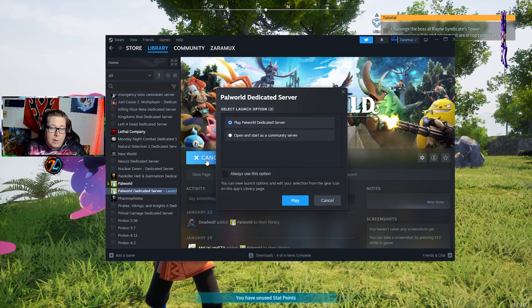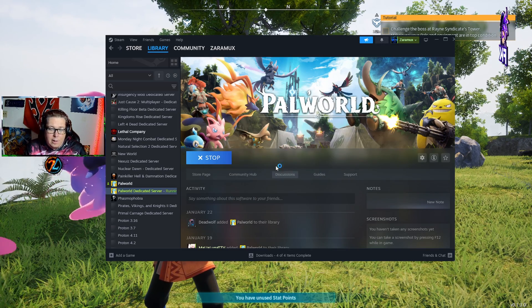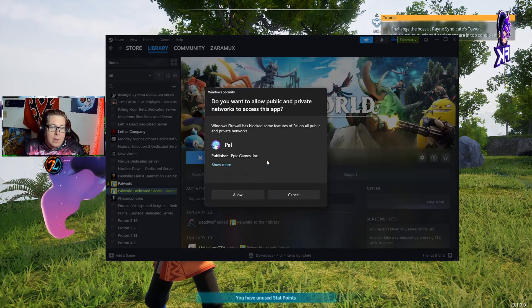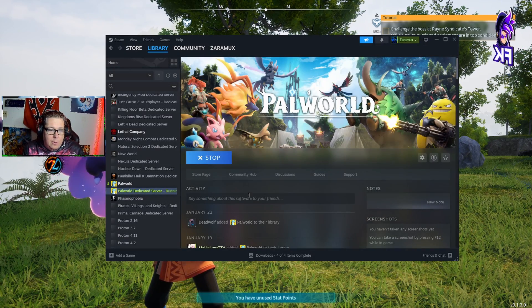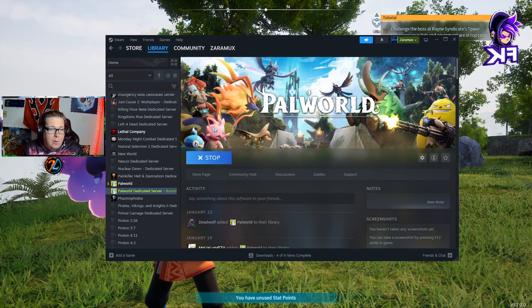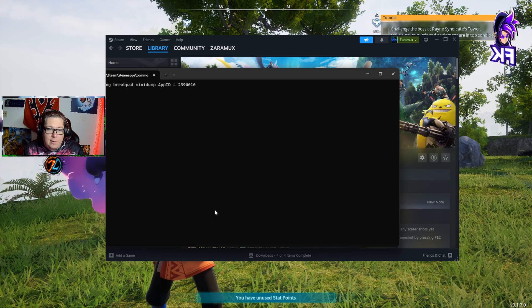The first thing you want to do is click on Launch, click Play Palworld Dedicated Server, and let it load up. From there you're going to get this pop-up — you can click Allow. Then another screen is going to pop up. You just bring that over, and once that's available, you can just click the X button to close it out.